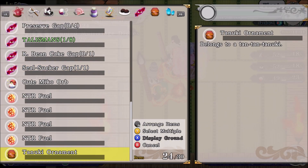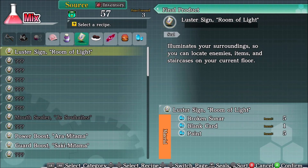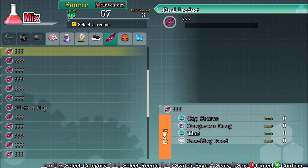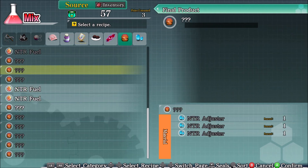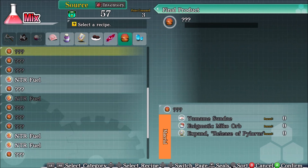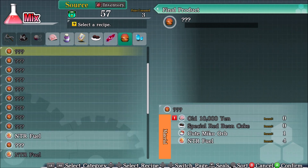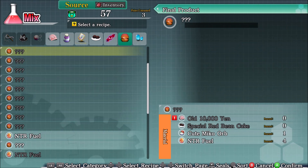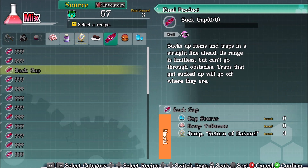It's a new key ornament — belongs to it. With that done, let's go ahead and do some mixing. Is it in here? No, it's in here. We got those — we know about those. If we have a suck gap, we can make that. I don't think I can make a suck gap right now — not without a gap source.